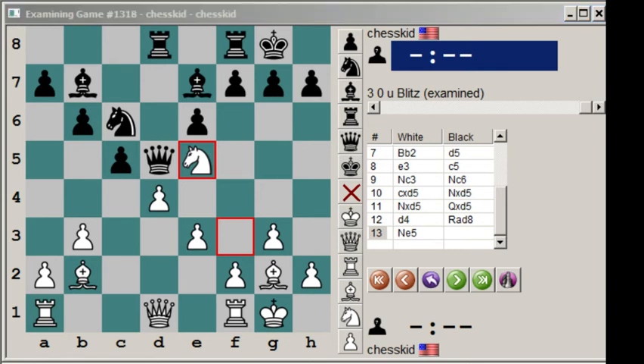When this position first occurred in 1966, black played queen to d6. Funnily enough, this first occurred in an exhibition game — actually a team exhibition game, a consultation game of sorts. So basically white was two players and black was two players and they each made alternating moves.